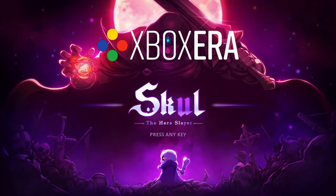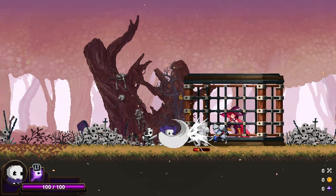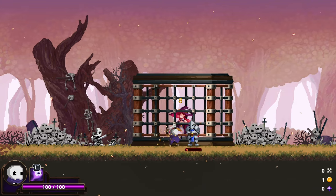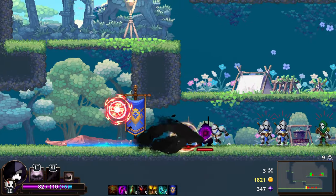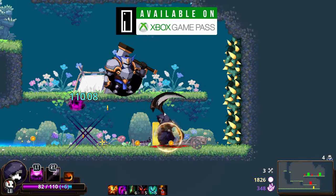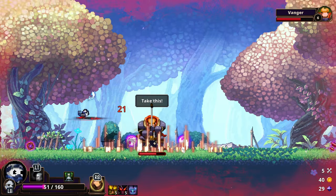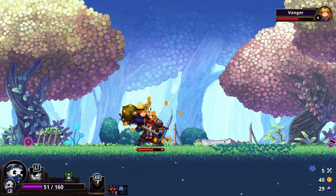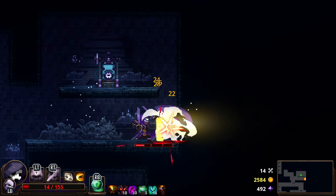Originally released back on October 21st of 2021 by developer Southpaw Games, Skull the Hero Slayer is a fun take on the ever-popular roguelite genre. Featuring well-animated 2D pixel art, wry humor, and a wealth of different play styles, the game is now out on Game Pass for console, PC, and cloud. How does it stand up to the big boys in the genre, such as Dead Cells? Pretty darn well. Please allow me to explain why in this Xbox Era review of Skull the Hero Slayer.